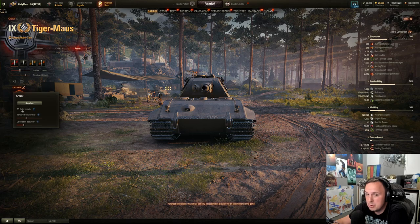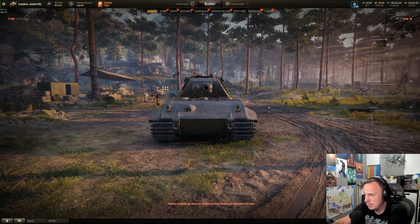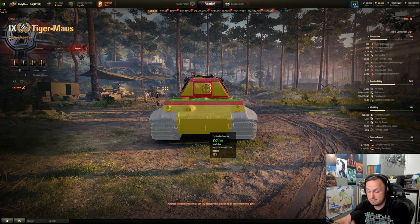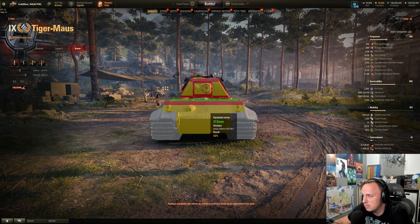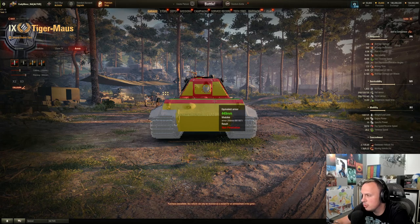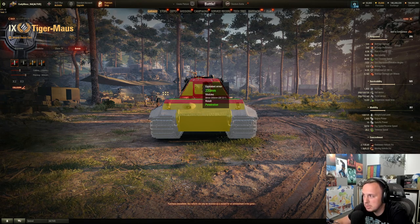The armor actually holds up pretty well compared to, say, the Mäuchen, which struggles a little bit. This armor viewer mod isn't exactly 100% perfect, but in any event, this thing has pretty decent armor — 254mm effective, upper glacis a little over 300. Theoretically you're not really going to see the engine deck unless you're really close. The turret's actually pretty strong too, 300mm front, though it does have a cupola weak spot.